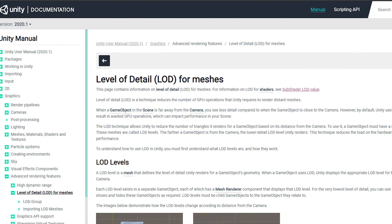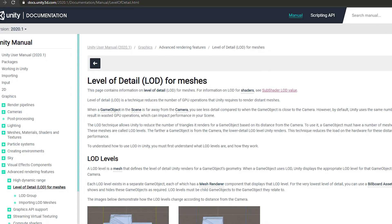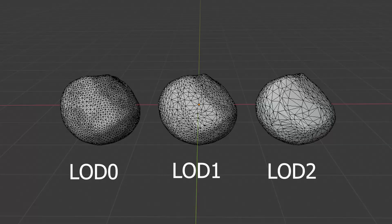With all the new models I've been adding to the scene, my game has started to be a bit laggy. I decided it's time to reimplement the LOD, or level of detail, system so I can make lower poly versions of my models and Unity will show the worse version of the model if you're far enough away. This means less polygons on the screen to render, which means less lag.